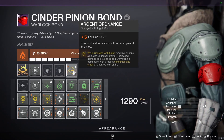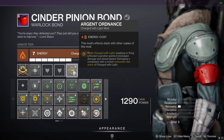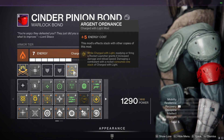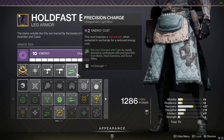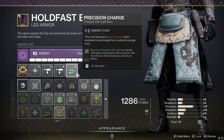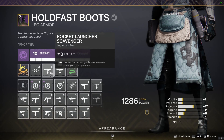For our armor mods we're going to use Argent Ordinance — while charged with light, readying or firing a rocket launcher grants increased damage, consuming one charge with light stack. To get those charged with light stacks we're going to use Precision Charge: rapidly defeating enemies with precision kills from hand cannons will get us a charge with light stack. On our boots we're also going to use a rocket launcher scavenger mod so we can get extra rocket ammo.